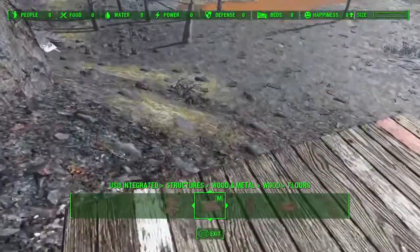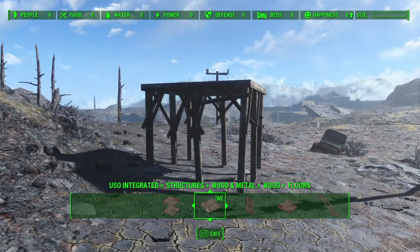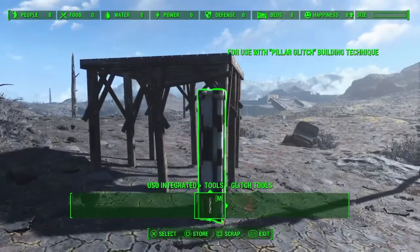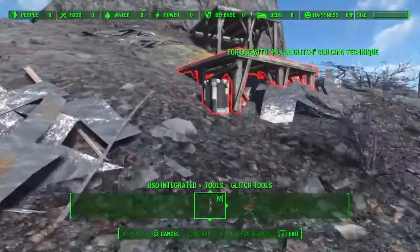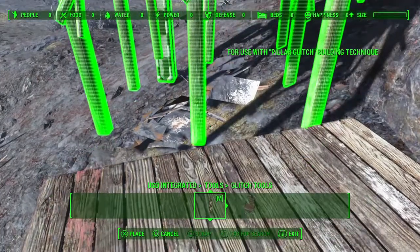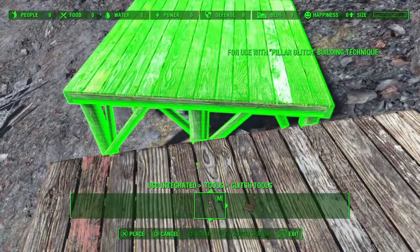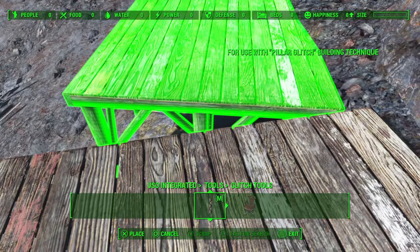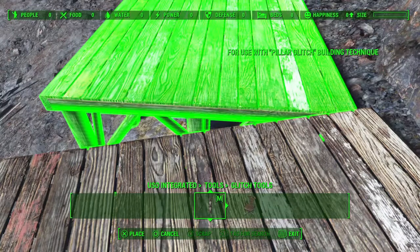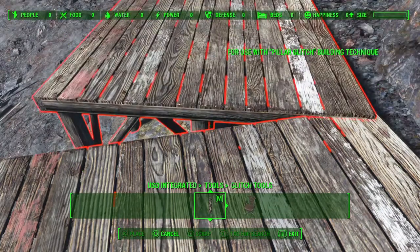You can clearly see I've got clear weather running at the minute because as cool as it would be to see this thing with the full Glowing Sea effects on, we'll save that for the final completed tour so we can actually see what we're doing. The premise behind this is that it's going to be a home for a ghoul who decided society of the Commonwealth is even more feral than your average ghoul and decided to turn his back on it and go live in the Glowing Sea since he won't be affected by the radiation. He's obviously been here a while and built himself up a home.